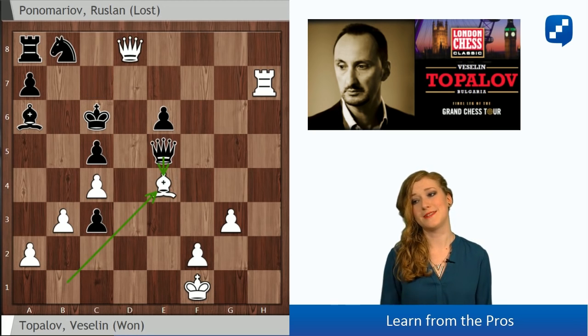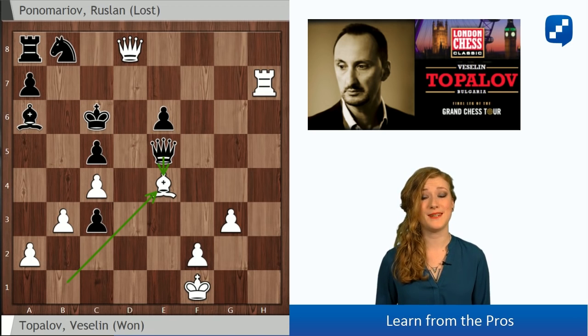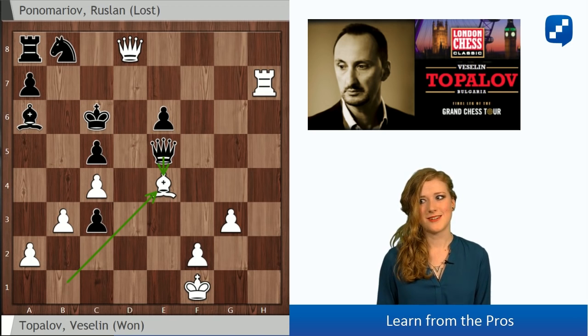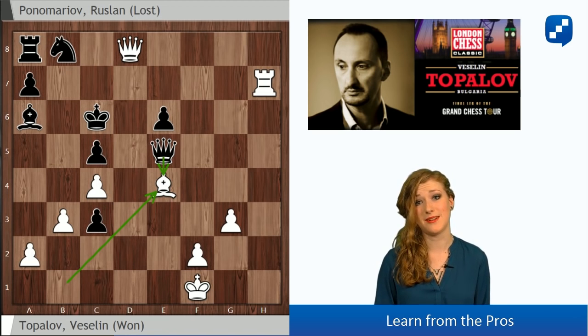Isn't that beautiful? This was the final position where Ponomaryov resigned. I hope you liked this game and learned a lot from it. It was incredible to see this rook and piece sacrifice and then not giving any checks, not capturing anything - just having so many threats on the board that Black couldn't do anything with his material advantage. And look at those pieces on the queenside: the rook on a8, the knight on b8, the bishop on a6 - they were not doing anything for the whole game and they couldn't help the black king escape. Thank you very much for watching and see you in another clip.